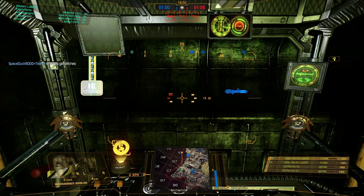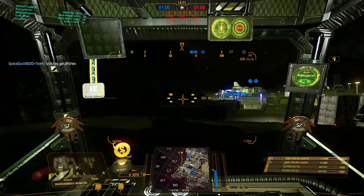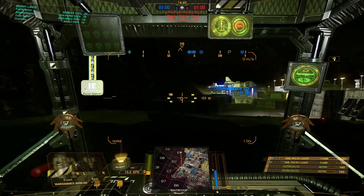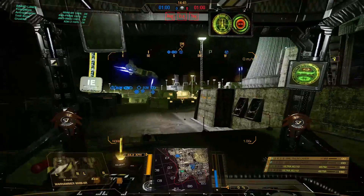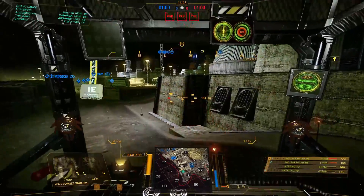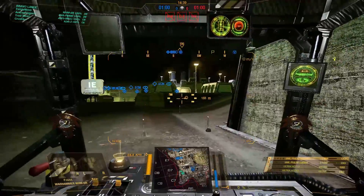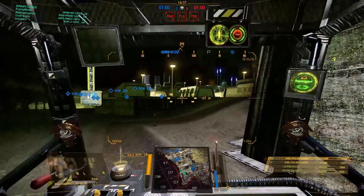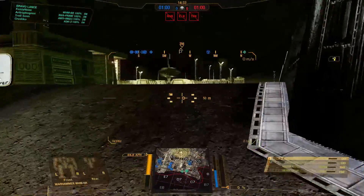We are in the Warhammer 6R doing a quick match before I've got to go. I have two main builds for this - this one is kind of an experimental build with two UAC10s focusing on them, and then two small pulse lasers. It's not much, but focusing on the UAC10s, having the cooldowns and heat gen quirks is really going to help.